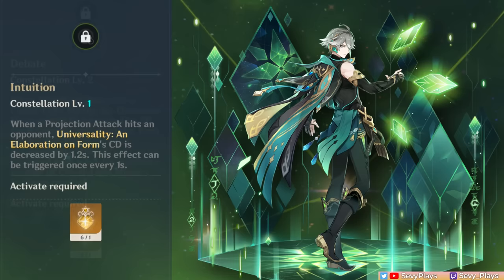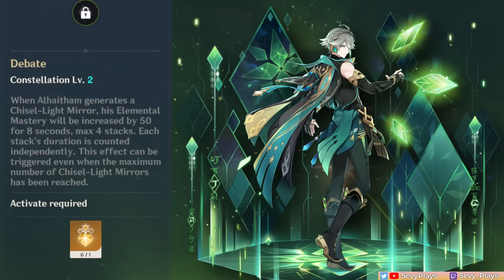C2 lets him get a 50 EM buff stack every time a mirror is created, with each stack lasting 8 seconds and maxing out at 4 stacks. If you start with his burst, that's 3 mirrors generated for 150 EM, and then you can trigger his skill to reach max stacks. It's basically a damage-boosting constellation — okay, but not insane.